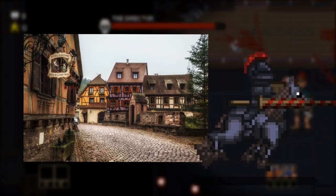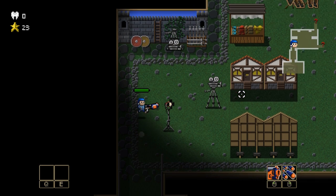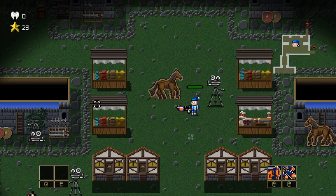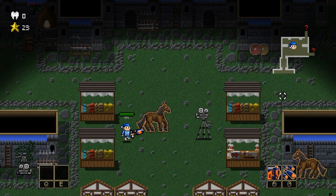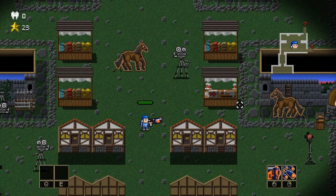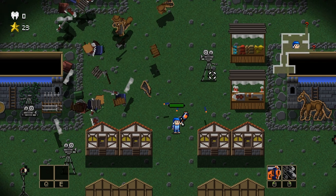Our idea is that this is the room where they make a movie about the Black Knight enemy. The medieval room is surrounded by painted stone walls and a couple of prop weapons. In the middle of the room, we have some market stands and fake houses.